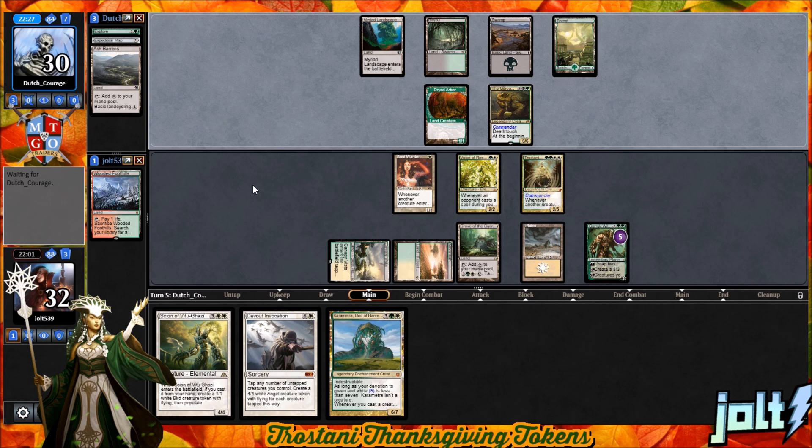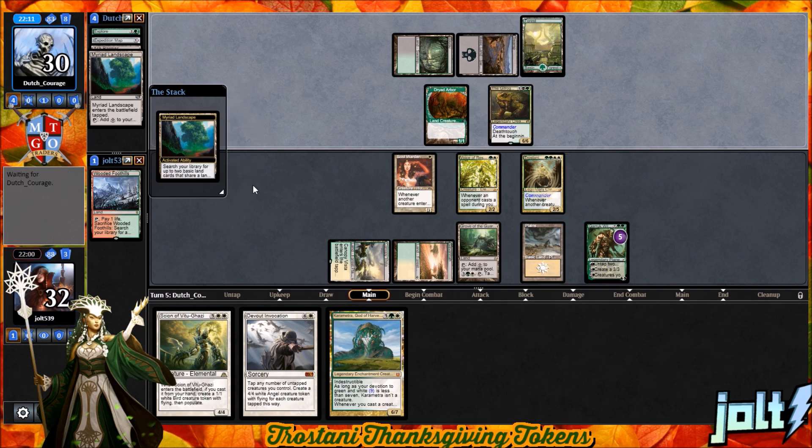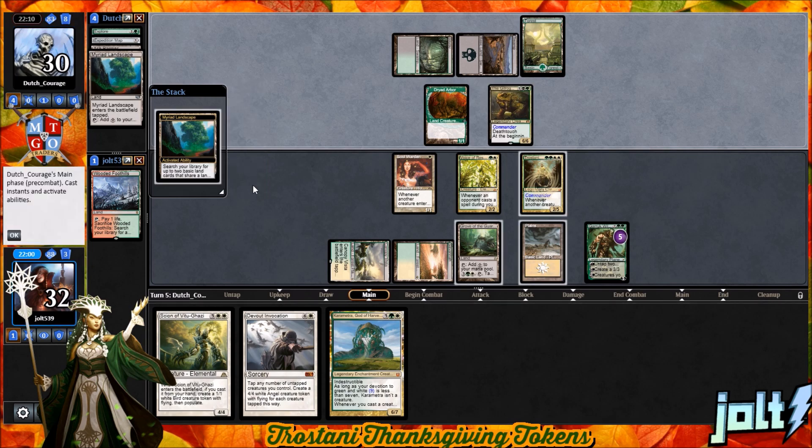My grandmother makes some German noodles — not like spaetzle, they're just really thin, like flat ramen noodles. It has a really simple kind of salt and pepper with some sort of broth as a coating. It's one of those things where it's so simple but it tastes so good. It just goes the distance. I love it.